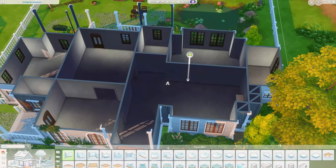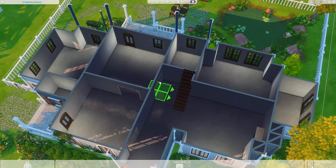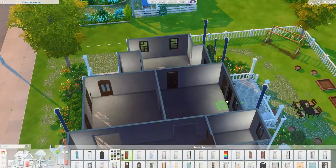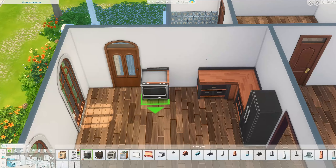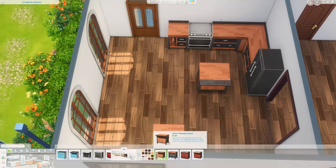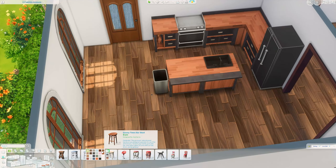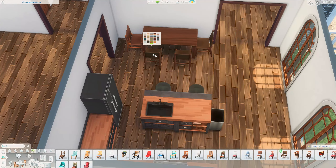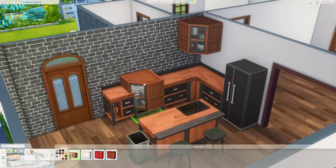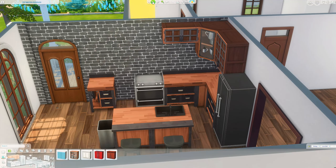Now looking at the inside floor plan — there are a lot of rooms. There's a kitchen with a small dining space, a separate dining room, four bathrooms (two on the ground floor and two on the first floor), a guest bedroom slash hobby room, a master bedroom, a living room, and an office. The first floor has three kids' rooms and another master bedroom.